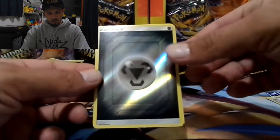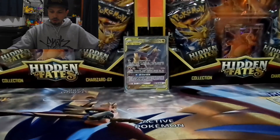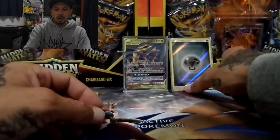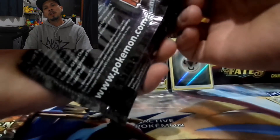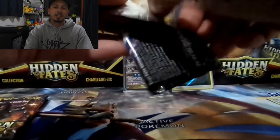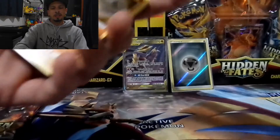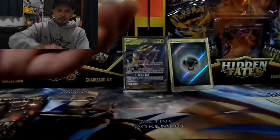Pikachu, Jigglypuff, Eevee, Koffing, Cubone — we have a reverse holo metal energy and a Mr. Mime non-holographic rare. I like my holo energies so I'll put a sleeve on that. First pack — no shiny Pokemon, that's alright, we still got three more packs to go. Can we get a full art shiny GX Pokemon? I'll be happy with any, as long as it's not a double. The only double I really want is the shiny Charizard GX.